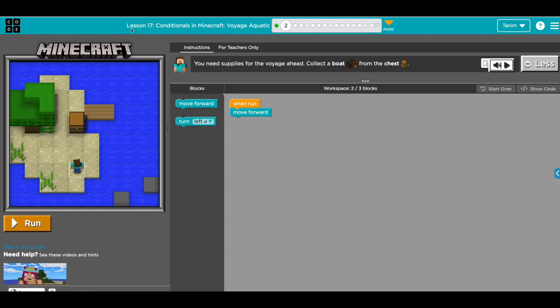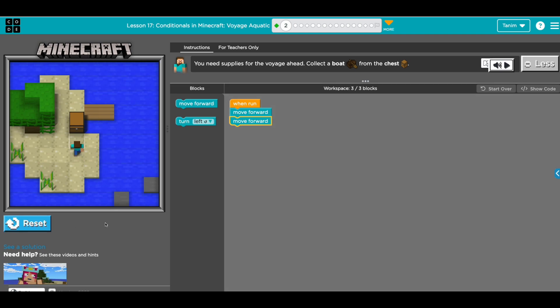Now we're going to go through lesson 17, conditionals in Minecraft. So let's read the first challenge: you need supplies for the wires ahead, so collect the board from the chest. We just need to go here. Seems like pretty straightforward for the first one. Let's grab a move block and then run.